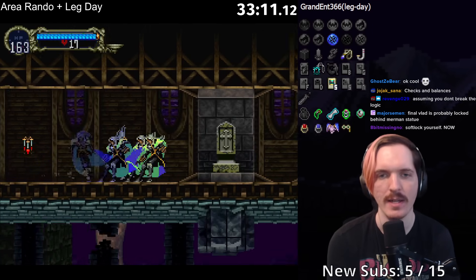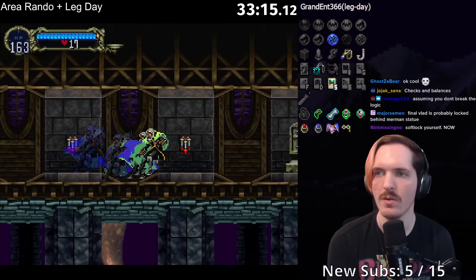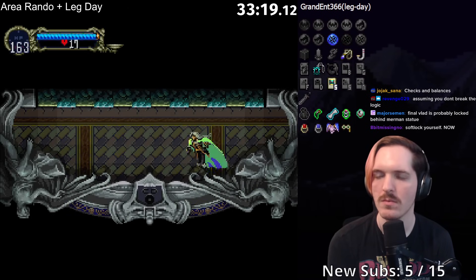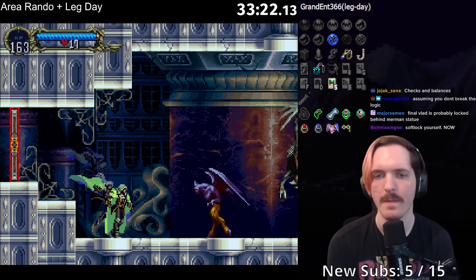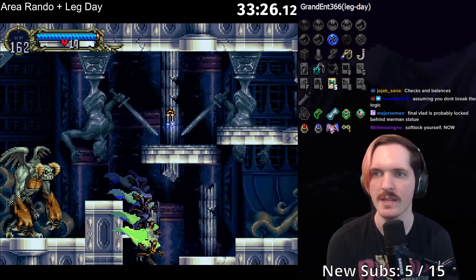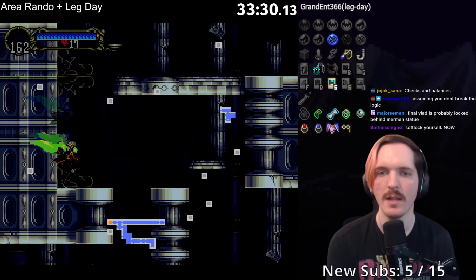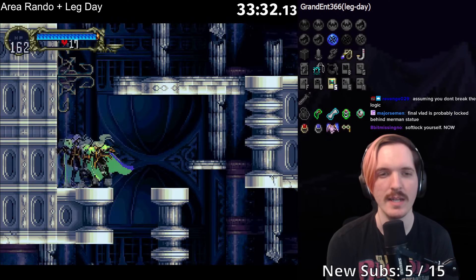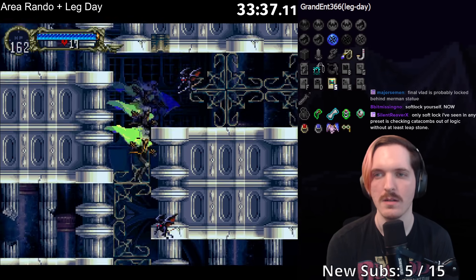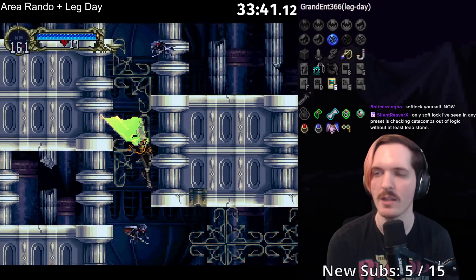Let's grab the warp. If I just click sec — oh, it flips everything upside down for you, that's so cool. So we can go to Alchemy Lab by going to the right, or we can go to Marble Gallery. Alchemy Lab has a relic check and it also leads to Marble Gallery. It also leads to Chapel, which has a relic check. And the last one probably leads to the mines, if I had to guess. Wait, I'm looking at the wrong thing — where am I? I'm so confused.